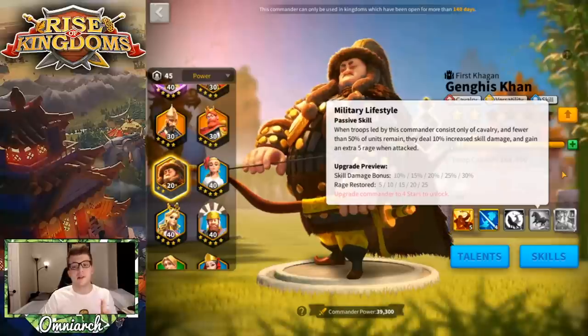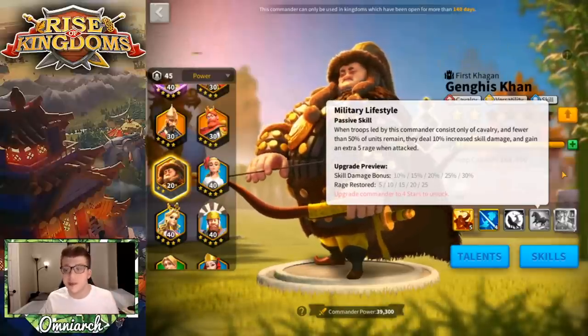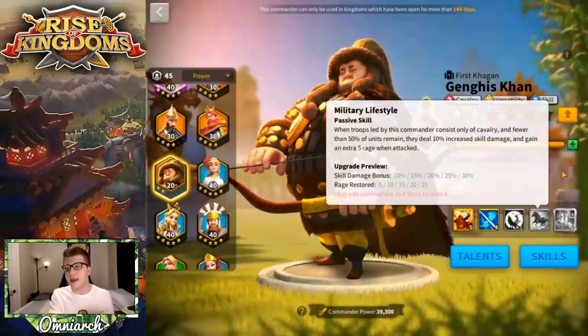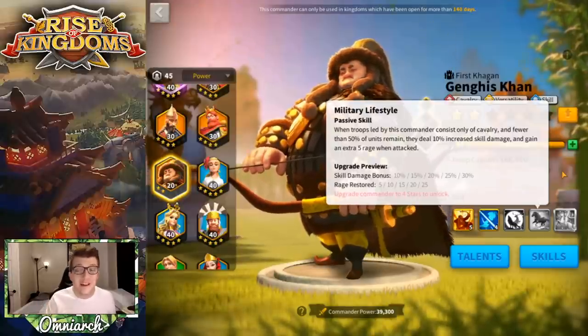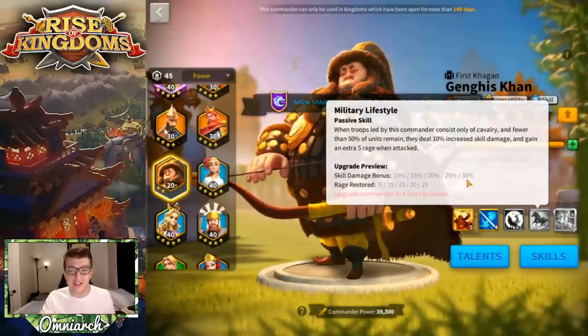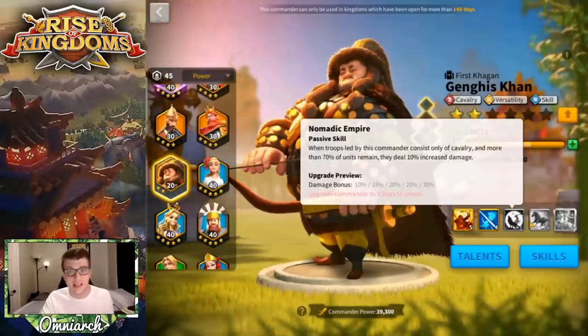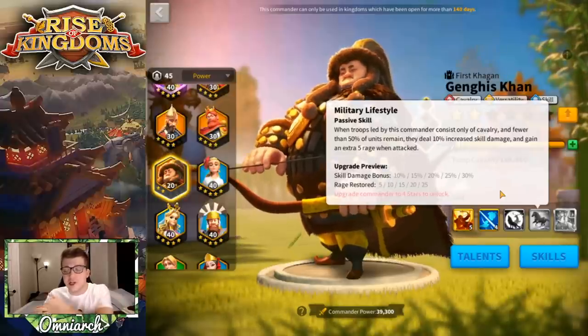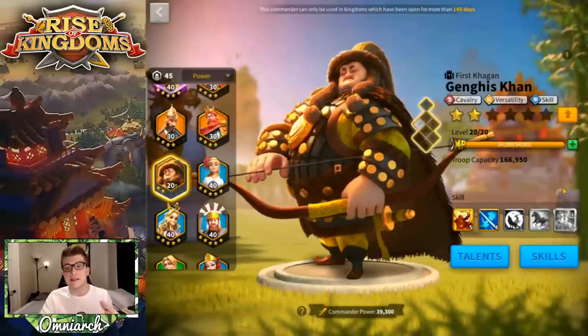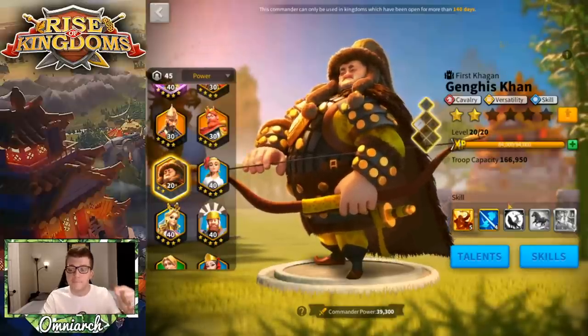His fourth skill, Military Lifestyle, is a passive: when troops led by this commander consist of only cavalry and fewer than 50% of units remain, they deal 30% increased skill damage and gain an extra 25 rage when attacked. This is another built-in rage engine, which is astonishing — really good — and you're dealing way more skill damage as well. The problem is you pretty much never want to have Khan in the field at less than 50%, and all four of his skills lack stats for your cavalry.